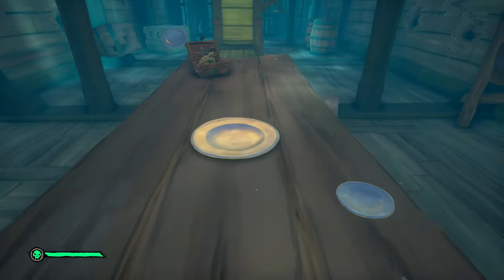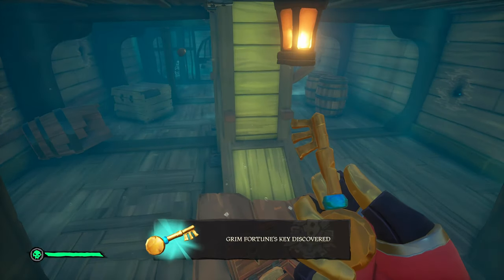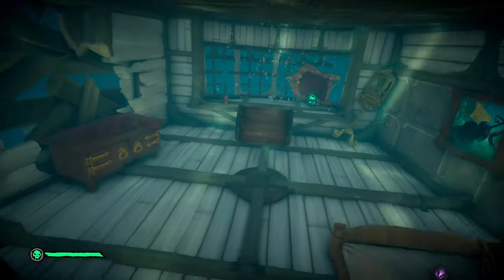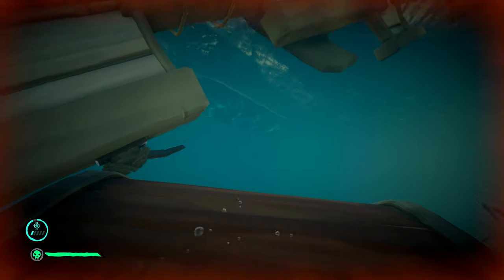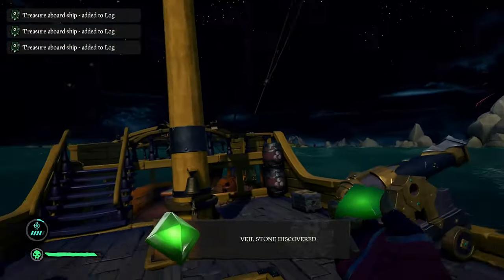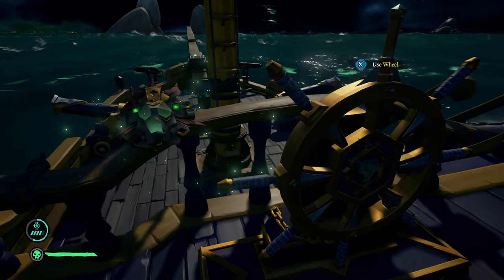Once you find the key - in one playthrough it was inside a music box on the bottom level of the Golden Star - head back to Grim Fortune and open the captain's quarters. Right in front of you will be the chest holding the next veil stone. There are also Athena items in the captain's quarters and scattered throughout the shipwreck. You can explore for those or simply grab the veil stone from the chest and place it in your veil mask to continue.